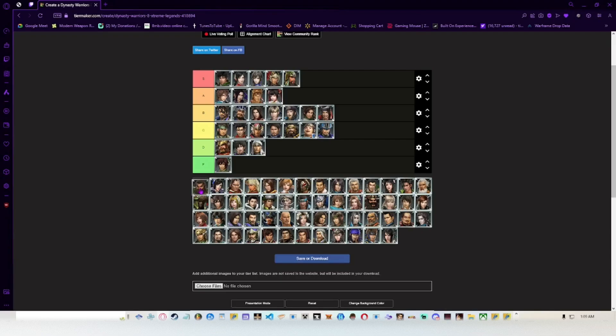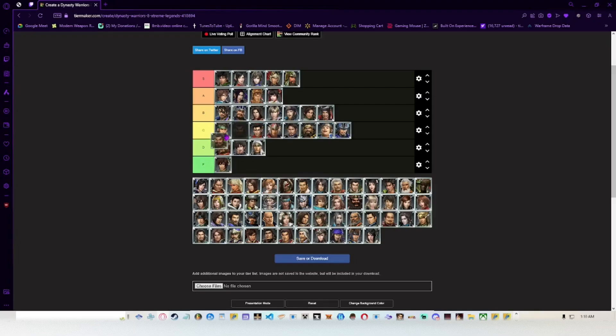Zhang Fei — his moveset is good. He has his signature drink attack with charge 1, which I believe deals extra damage. Weapon switch juggles and enemies can't tech out of that. Everything flows together pretty well. C5 allows you to grab enemies midair. Zhang Fei is probably B tier — the only weakness is he can't really get much mileage out of his musou attacks, so that alone bumps him down a bit.